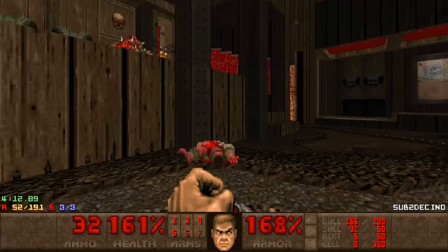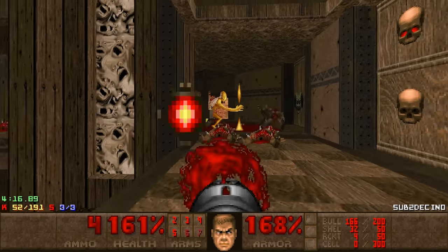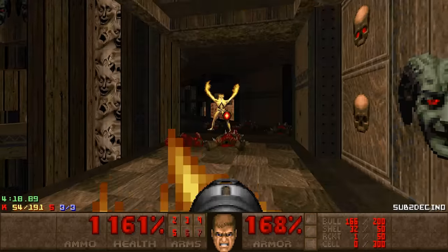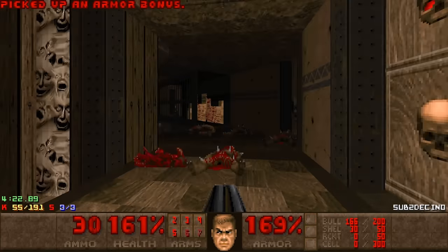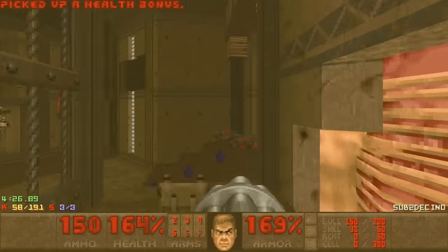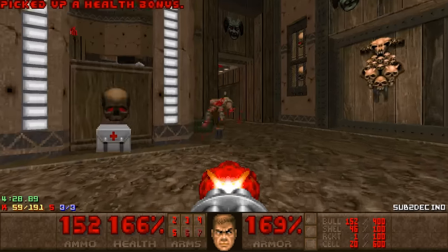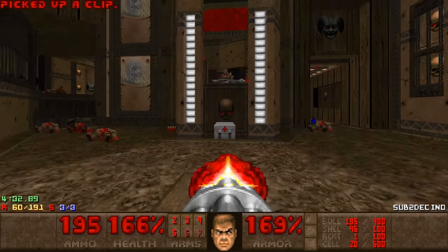There's an archvile here — I forgot. Is he infighting? He is! Firing rockets — there's a lost soul near me, I'm firing rockets. Just going to clear this room real quick and then move on to the next area.